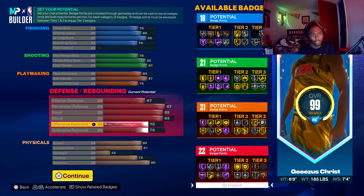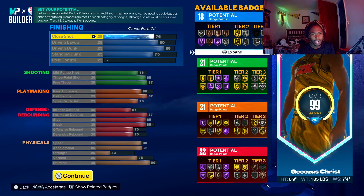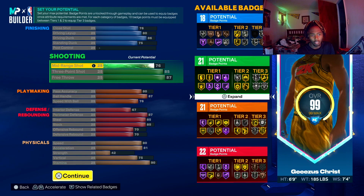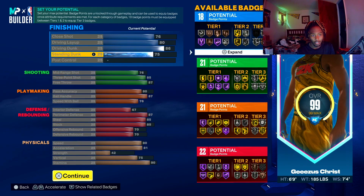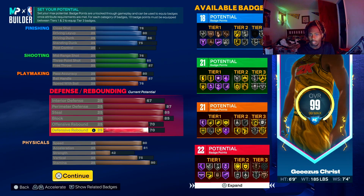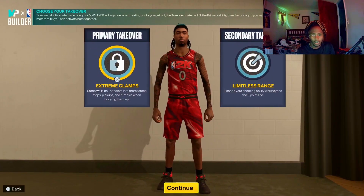This build is literally a demigod. I've been sitting here all morning looking at different variations, but I think this is the best one. The ones I made earlier barely had any finishing — close shot was like 60-something with no standing dunk. Now I get an 85 interior finish, defense is still fantastic, dribbling is still good, and passing is good. It's the all-around build.